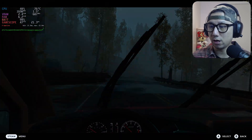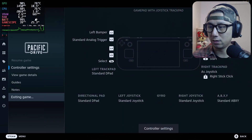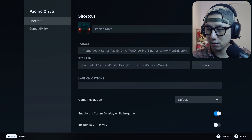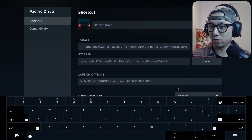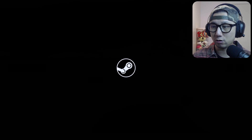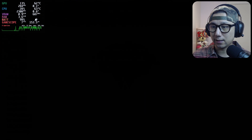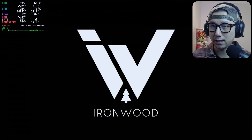Now let me toggle on the mod. I'm going to exit the game. I've already done all the mod setup — moved the mod files. I just need to toggle on the launch options. I'm going to enable the mod. I'll show you how to do that later in desktop mode. We should see a mod window hook up with the game.